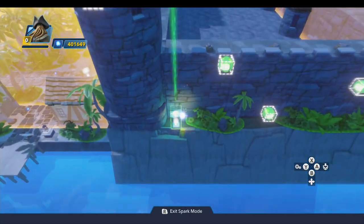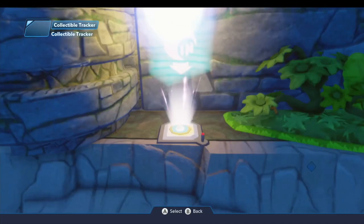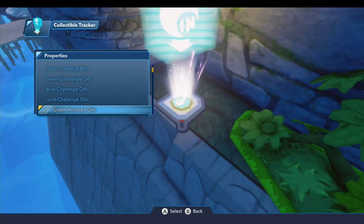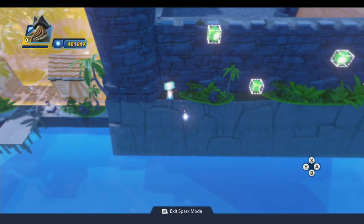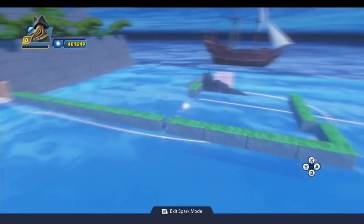We also have a collectible tracker placed here. Let's configure that — set the collectible type to the green armored orb, and leave show on radar off because you don't really need to see them on the radar; they're right there in plain view.